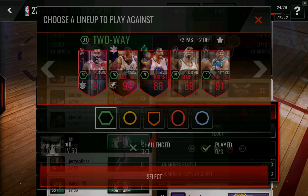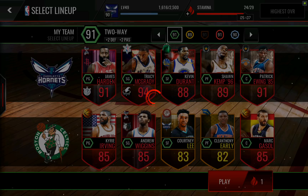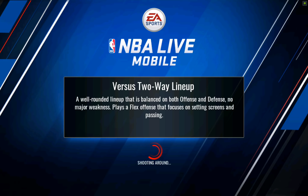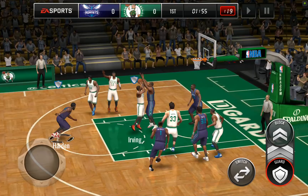Another 84 two-way lineup — that looks pretty easy to go against, not too tough defensively. We're going to go with our two-way lineup with our new Tracy McGrady card. The only downside of that Tracy McGrady card is he basically has the same ability as James Harden, although James Harden can do it from anywhere on the court. I think Tracy McGrady's activates a little bit earlier than Harden's, so I might actually get to use two buzzer-beater type abilities early on in the game.